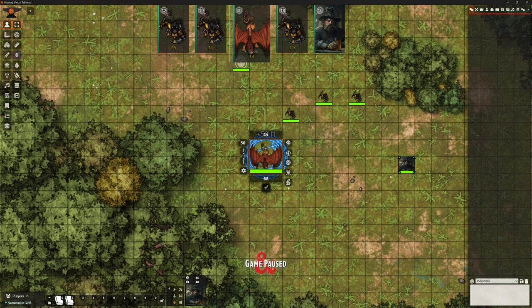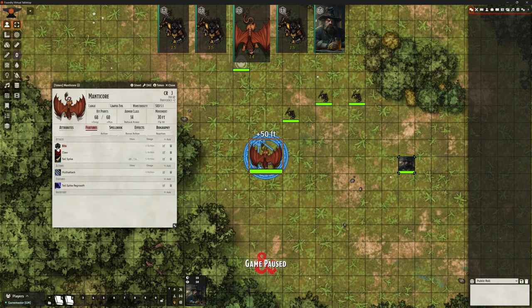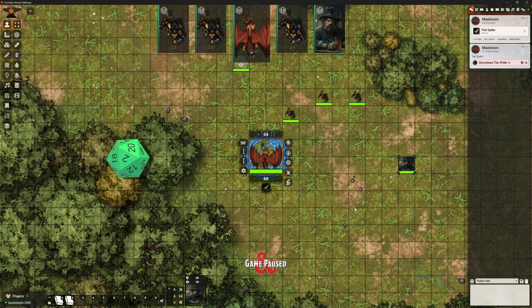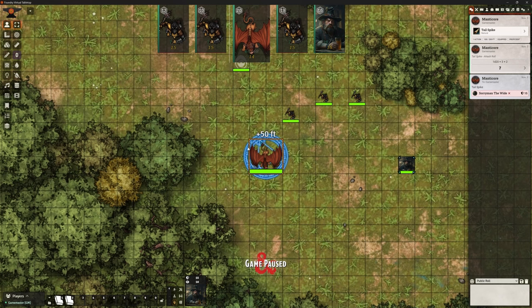Let's target Soryman and I can attack directly from here. If I open this Manticore, under its features it's got bite, claw, and tail spike. I can click directly on this, use its ability, and it's going to make that attack roll. The automations and the animations are coming from other things. What we're seeing here is the turn marker coming from this module, and we're seeing the available action buttons down here as well. So we've missed — let's move on to the next person.